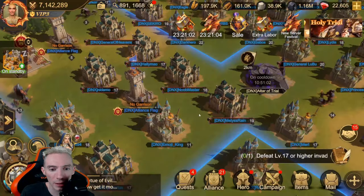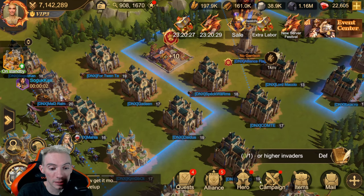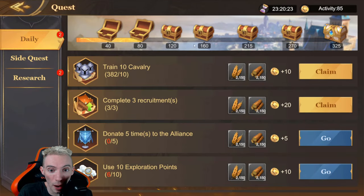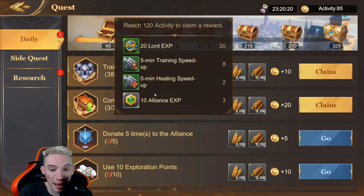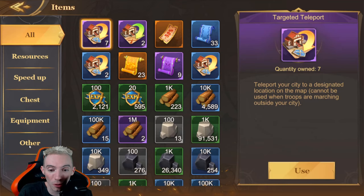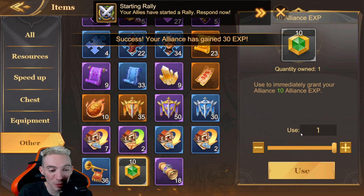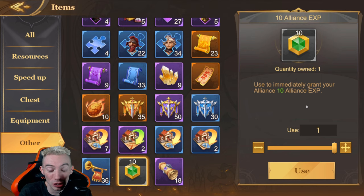Once you back out, they'll be completely gone — I guarantee there are a ton of people who don't know about this. Next, let's go over your quests. When you do your daily quests, you'll get alliance XP tokens. These don't just randomly go into your alliance. Go to your items, then to Other, scroll all the way down, and you'll see them. You probably have a huge stack saved up — you need to make sure you use these, otherwise it's alliance XP that's not getting used.